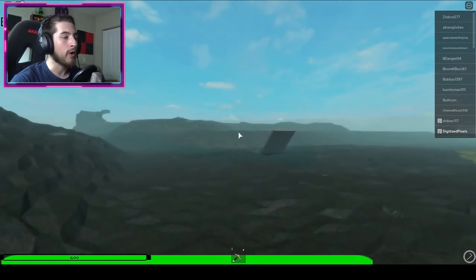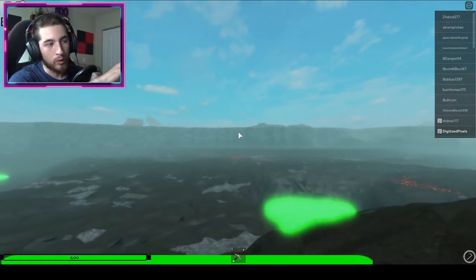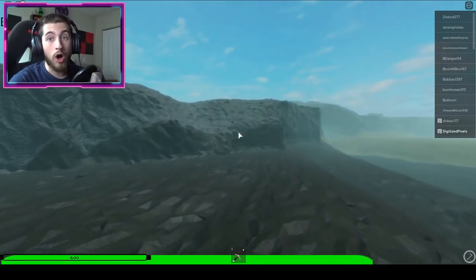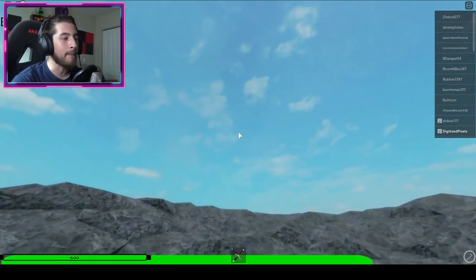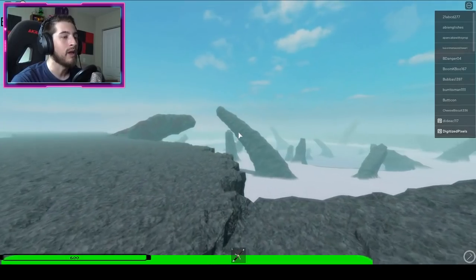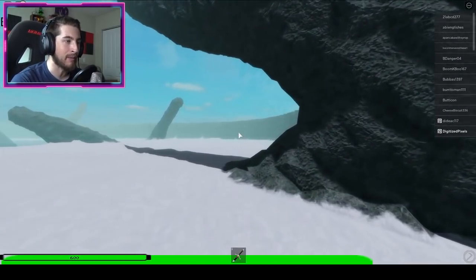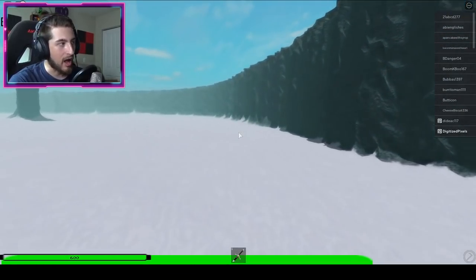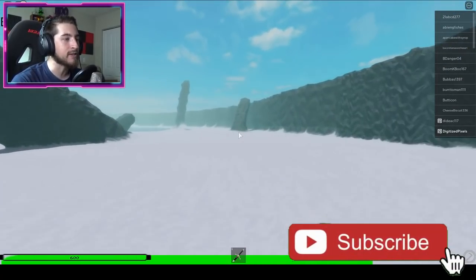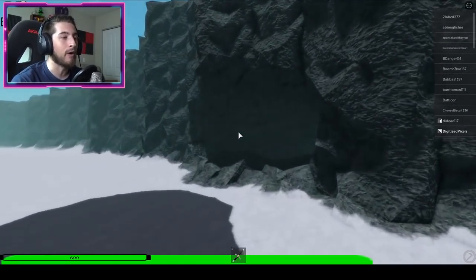Go past the trap door — we're not going into it. Keep going forward until you reach the rock wall at the edge of the map. To the right there's a little spot that looks like you can climb up; that's where we want to go. This is all friendly for mobile users who can't fly. Go up, take a left, go forward to where the pieces of rock are sticking out. Drop down and go along the edge of the map — it's easier to see the hole in the side of the wall from down here.